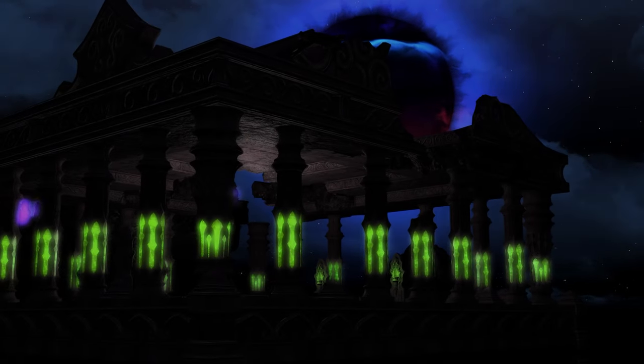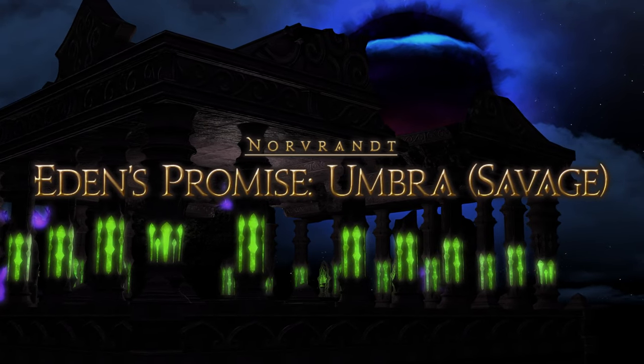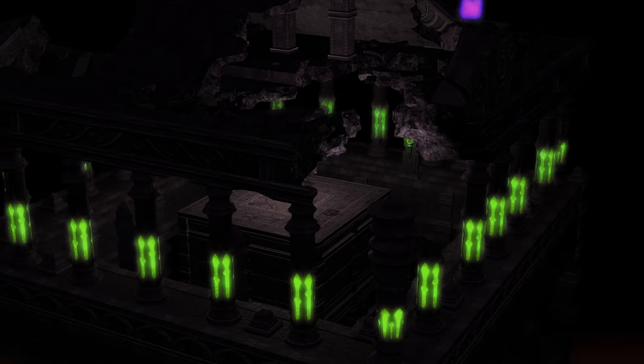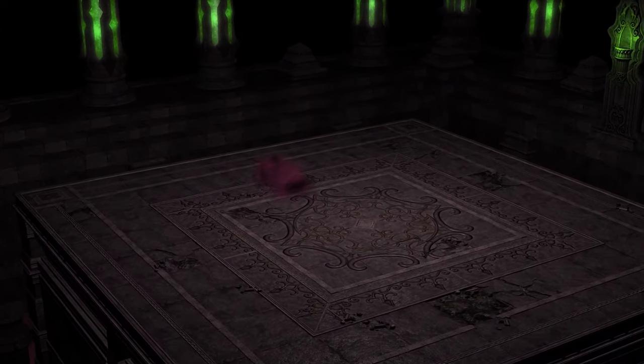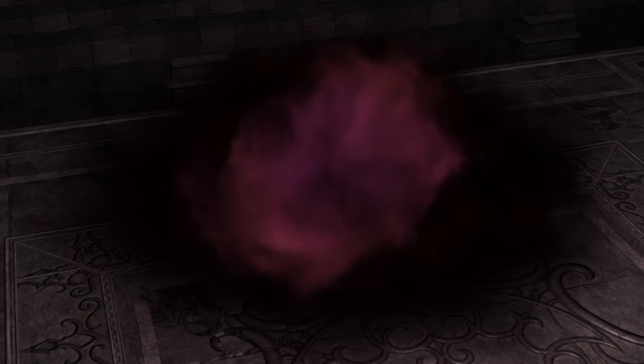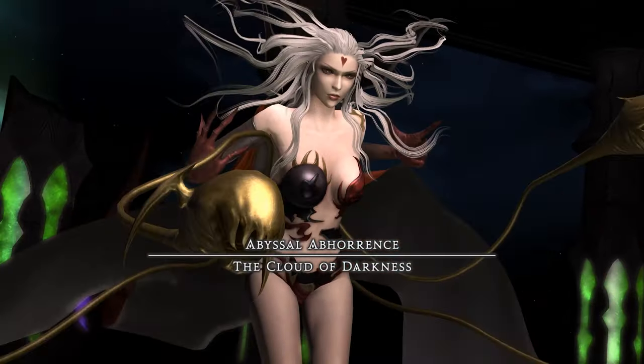Hey, party people! It's Lykonodachichi, and welcome to the easy peasy guide for Eden's Promise Umbra Savage, better known as E9S. Go ahead and click the like button and subscribe to the channel so more adventurers like you can get their clears. It takes less than a GCD, but however you want to support the channel is cool by me.